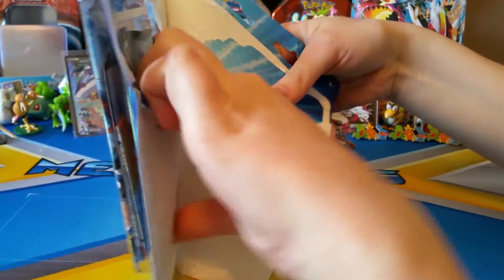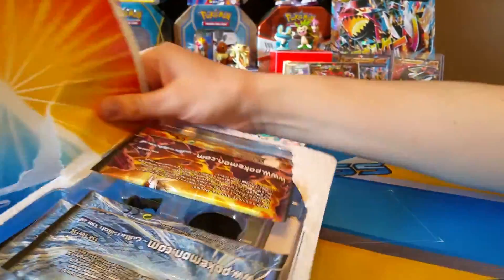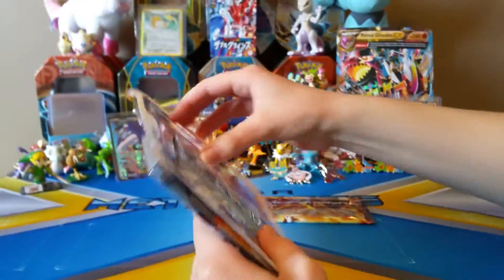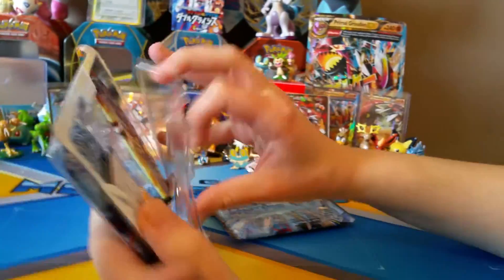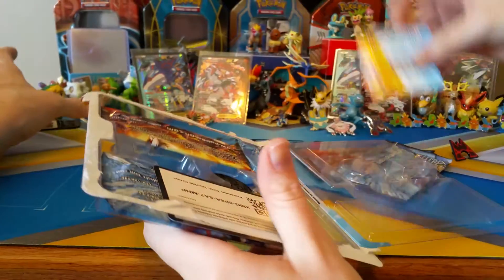We already opened a box of Double Crisis in Japanese on our channel, so check that out if you'd like. I really like collecting both because they're just beautiful in their own ways. We have both full arts in the back and they have a different kind of holographic effect. The Japanese has more of a shattered glass effect, while the English has more of a sheen, just like a metal shiny effect.